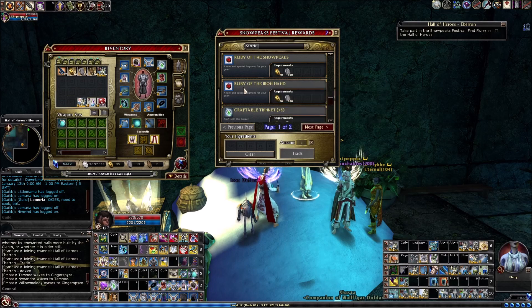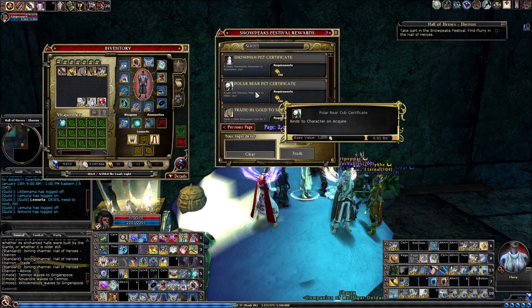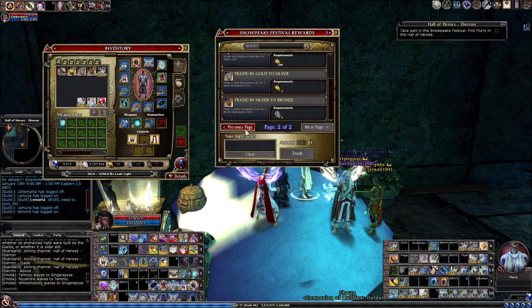We also have the Ruby of the Snow Peaks and the Ruby of the Iron Hand. The Snow Peaks ruby does some cold damage and has freezing ice. The Ruby of the Iron Hand adds cold iron damage type bypass. You can get a craftable trinket, a festival armor, festival crown, festival cloak, crown of frost. They brought in snowmen. You can also get the polar bear pet certificates. You can trade down: silver for bronze tokens, or gold for silver and silver for bronze — but you can't trade up.